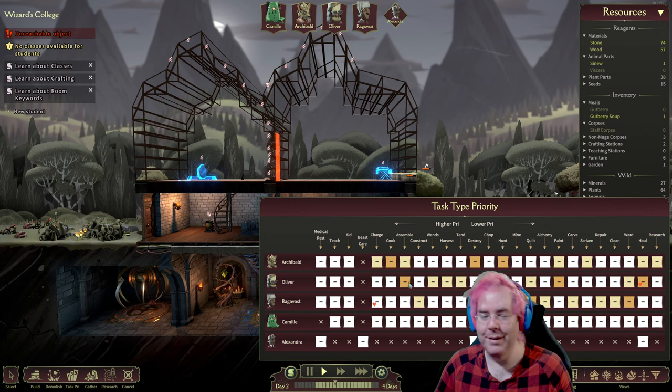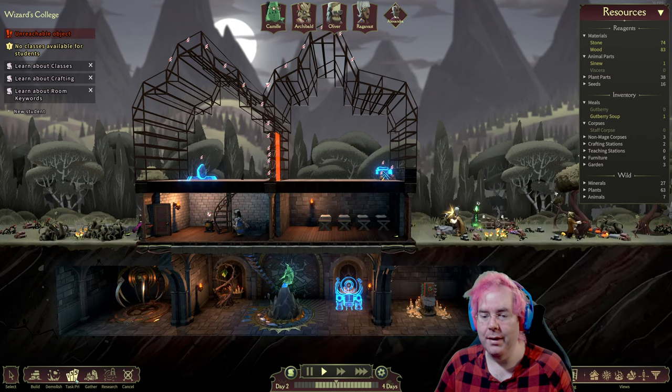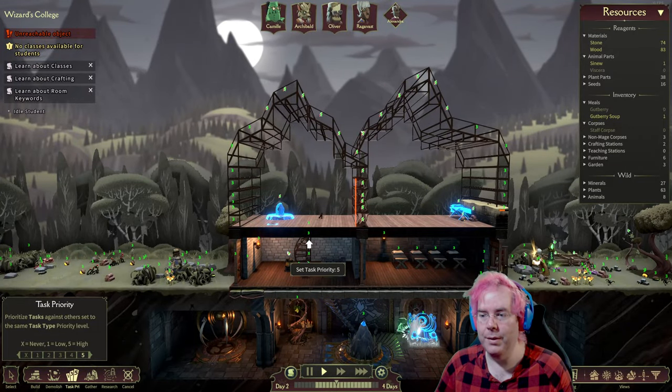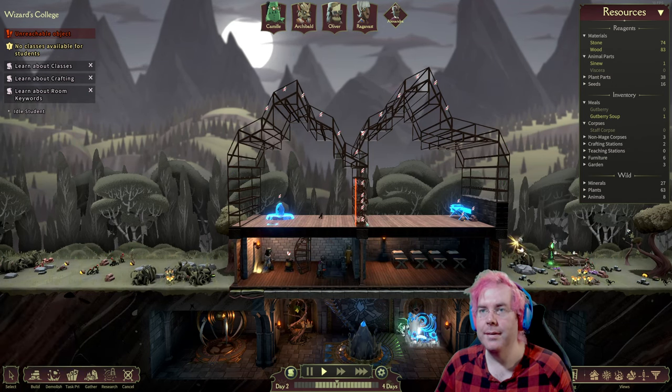This is kind of Rimworld-esque. There are different views — task priority. Here we go. So we should prioritize these stairs.